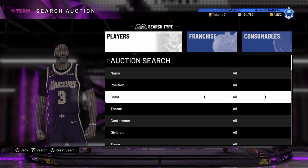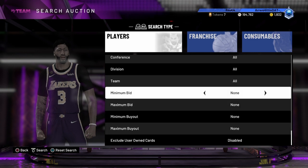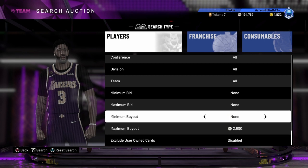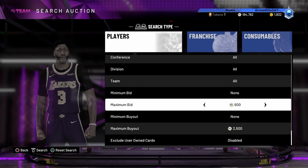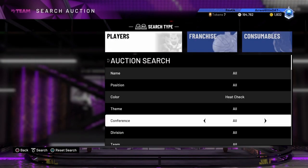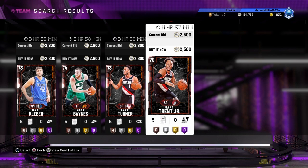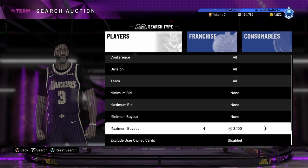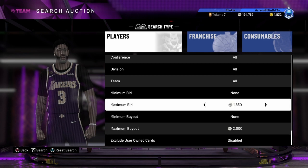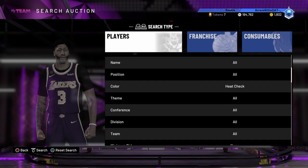The next filter I want to do is the heat check filter. People have been saying heat check packs are coming back — I don't know if that's true, but there are a lot of rumors. You can just use a minimum bid of 2000 or 2500, maximum bid 100k, and keep refreshing. I don't know if any heat check cards are going for 2000 right now, but you can try to get Gary Trent and stock up.